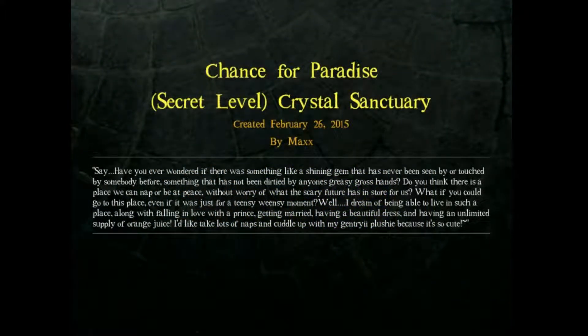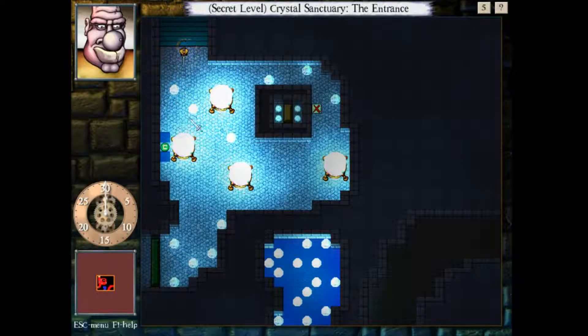Have you ever wondered if there was something like a shining gem that has never been seen or touched by somebody before? Something that has not been dirtied by anyone's greasy, gross hands? Do you think there is a place where we can nap or be at peace without worry of what the scary future has in store for us? What if you could go to this place, even if it was just for a teensy, moensy moment? Well, I dream of being able to live in such a place, along with falling in love with the prince, getting married, having a beautiful dress, and having an unlimited supply of orange juice. I like to take lots of naps and cuddle with my gintry eye plushies because it's so cute. I have to say, I was pretty impressed with that delivery.